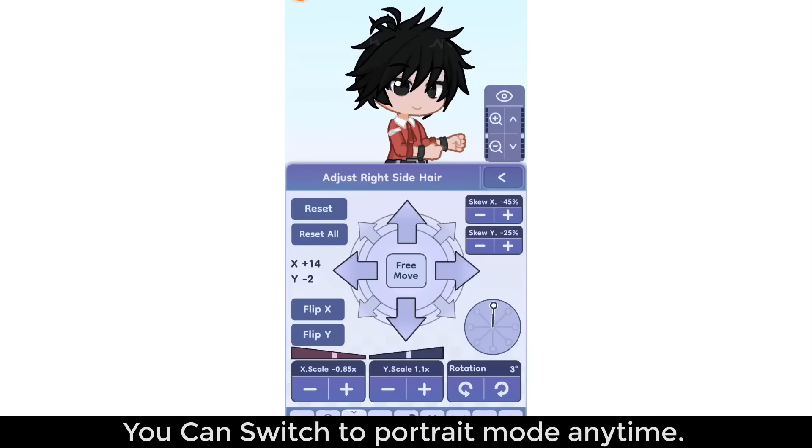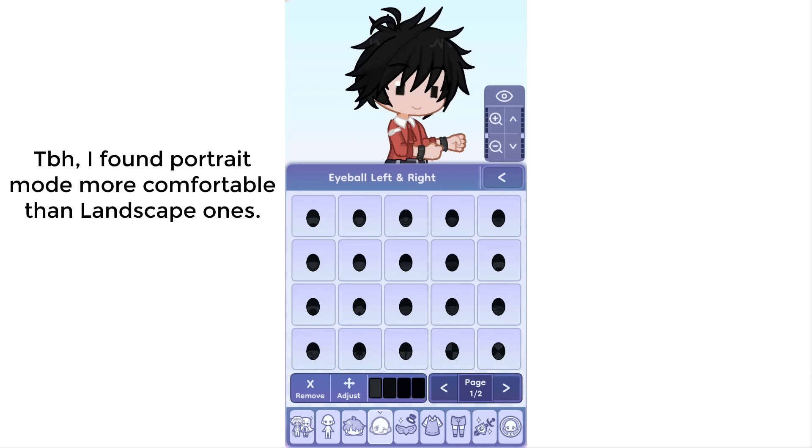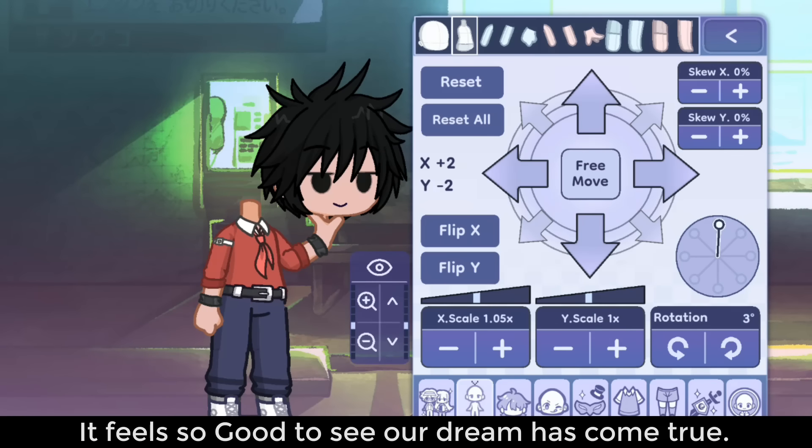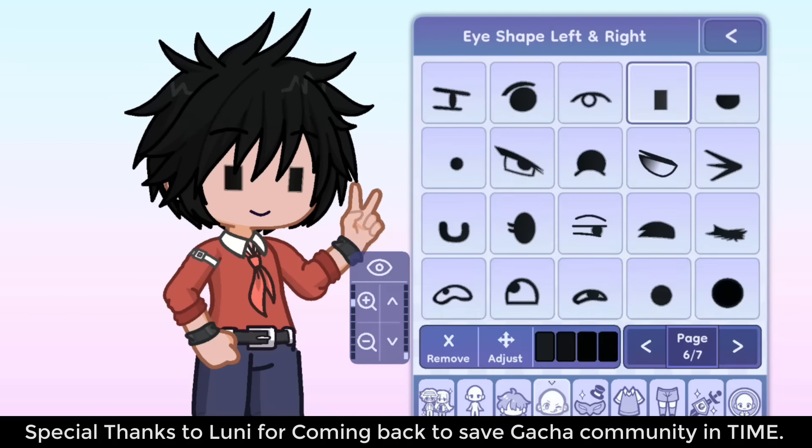Number 8, portrait mode. You can switch to portrait mode anytime. To be honest, I found portrait mode more comfortable than landscape. Number 9, official release dates. Public Android release is 10th October, and iOS release is 11th. It feels so good to see our dream has come true. Special thanks to Looney for coming back to save the Gotcha community in time.